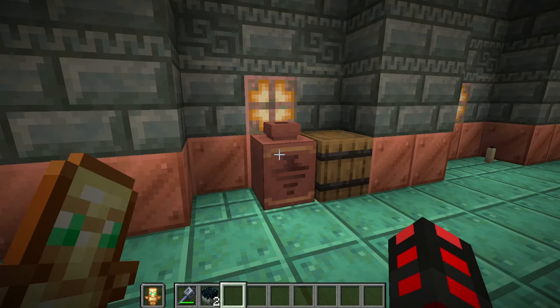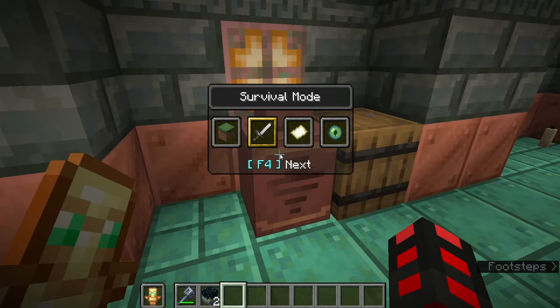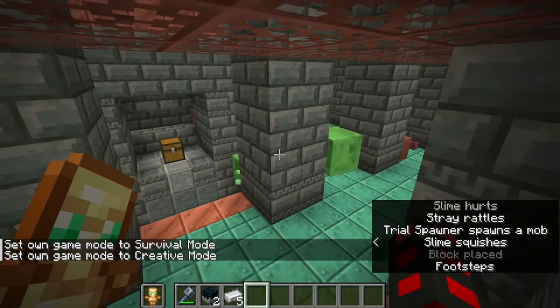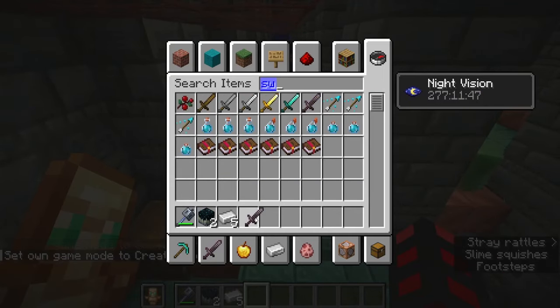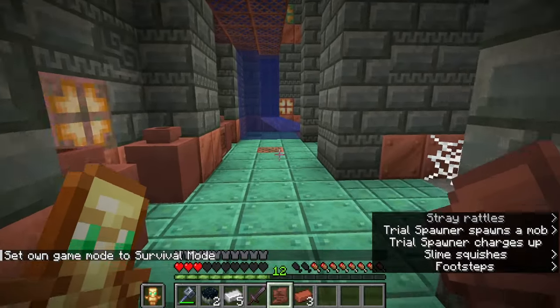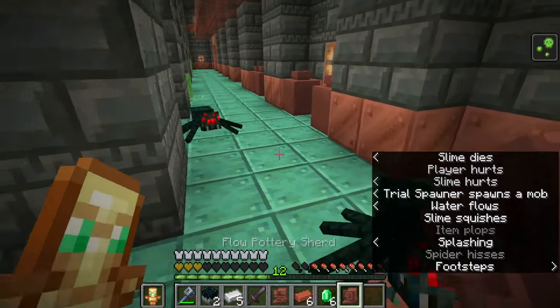That's not a normal pottery shard — that is a new one, and this one derives itself from the breeze itself. Notice it's quite hostile in here with all the slimes, so you have to make sure you have a valid weapon. That gives us the Guster Pottery Shard. And there's another new one around — a Flow Pottery Shard. You're going to have to contend with all the dangerous monsters in here.